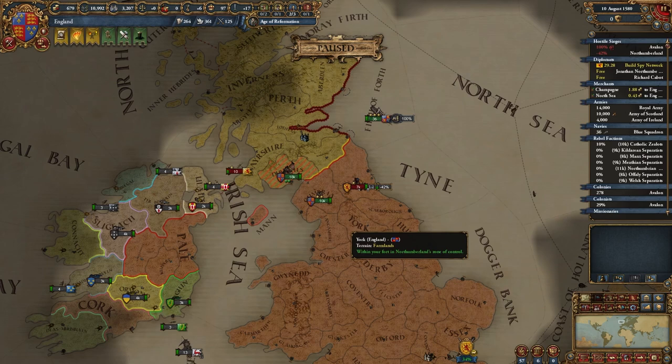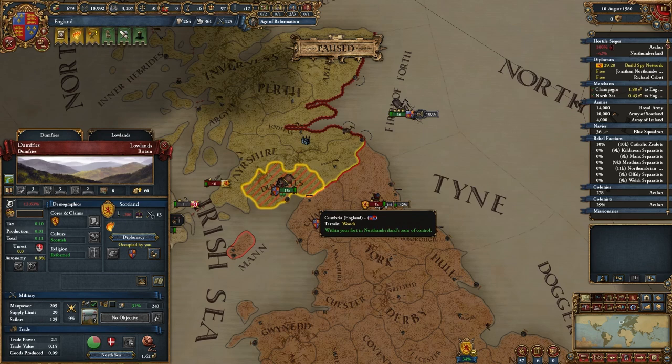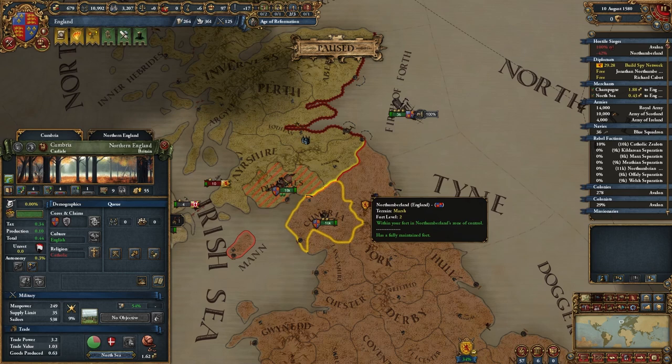So let's go right into the situation. As you can see, I'm in a war with Scotland and I took that fort just a second ago. So normally, to understand the fort system, this fort over here controls all of the adjacent provinces, which means this one and this one, and this one obviously, but this is already controlled by this fort.